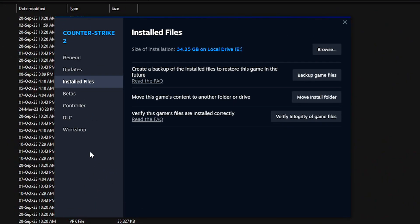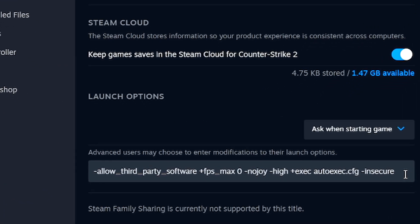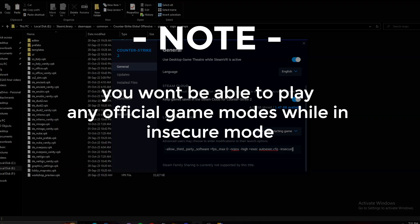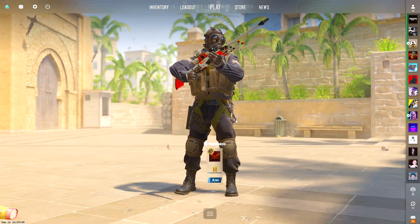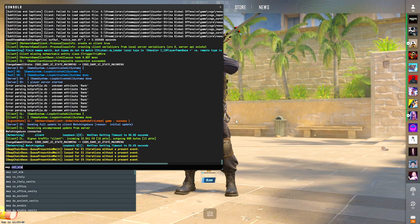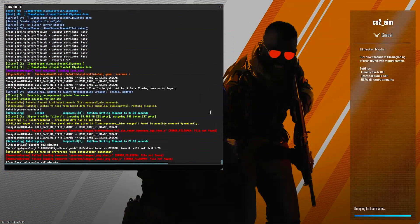Once that's done, head back to Steam, go to the Properties tab, then General, and open your Launch Options. You have to type in -insecure — without this it's not going to work, so this is very important. Fair warning: once you do that, you won't be able to play any official CS2 maps or game modes, so be careful. You will only be able to play this training map or any other maps you've installed. Once all that is done, launch CS2, open the console, type in map cs2_aim — it should be pre-loaded in the console — and you will be loaded into your training map.